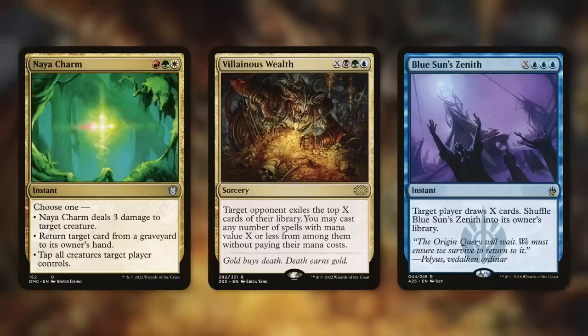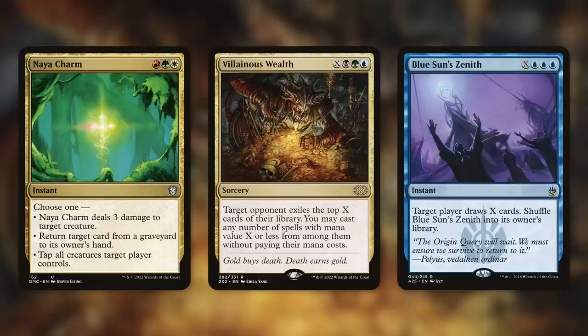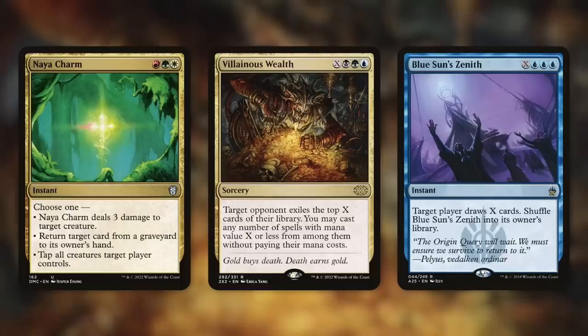Blue Sun's Zenith — again, it doesn't have to be a three-color card. Blue Sun's Zenith is X, blue, blue, blue. That meets the requirement — three colored mana symbols, non-generic. So blue, blue, blue gets added to your mana pool. Target player draws X cards, then shuffle Blue Sun's Zenith into its owner's library. A great way to draw a lot of cards. This could even be a finisher if you're able to get enough mana into it to mill an opponent. A fantastic way to dig down into your deck.